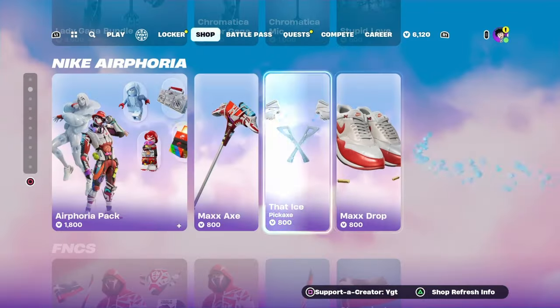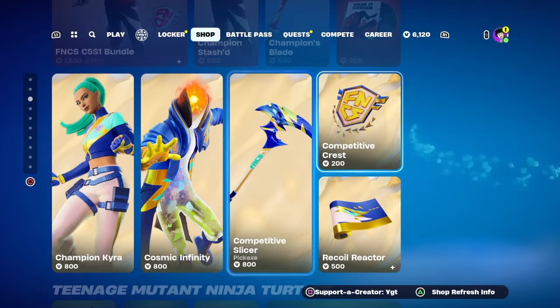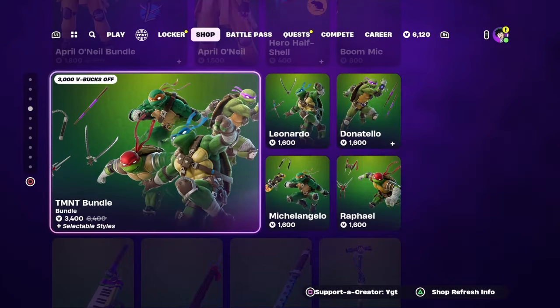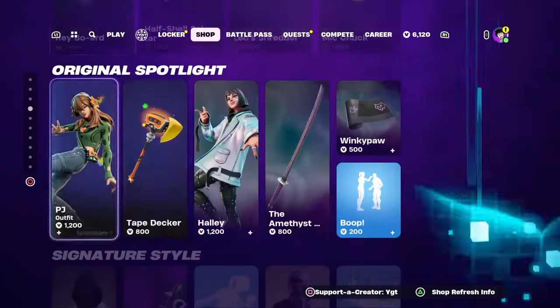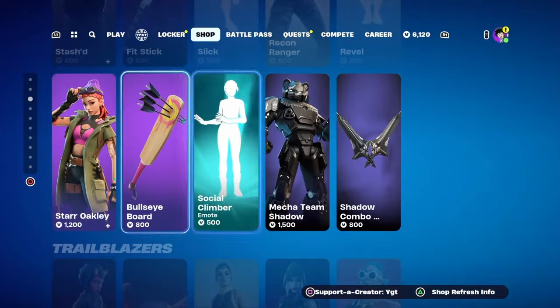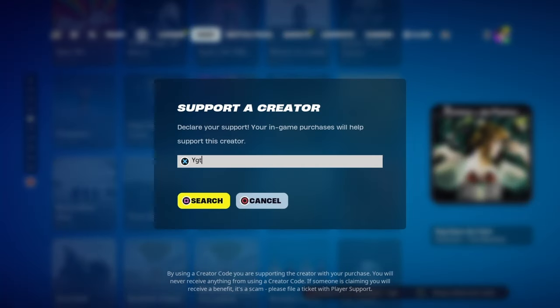Real quick, I am gifting tons of you guys whatever you want from the Fortnite item shop, including the Chapter 5 Battle Pass. So if there is something that you want right now from the Fortnite item shop, just subscribe and turn on notifications, like the video, and then go and comment your Epic Games username and what you want from the Fortnite item shop.